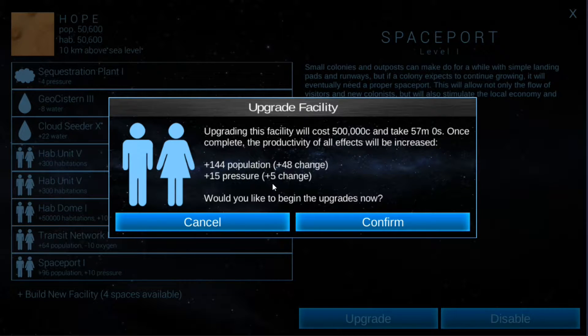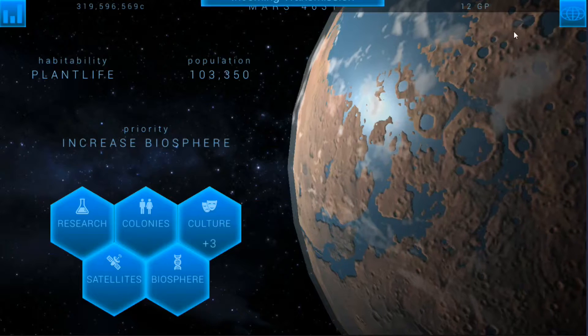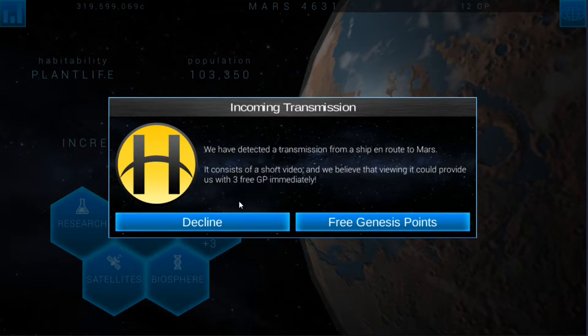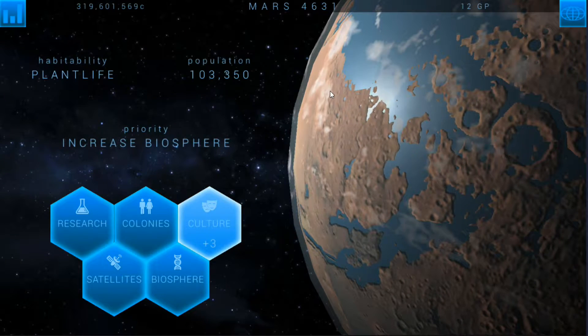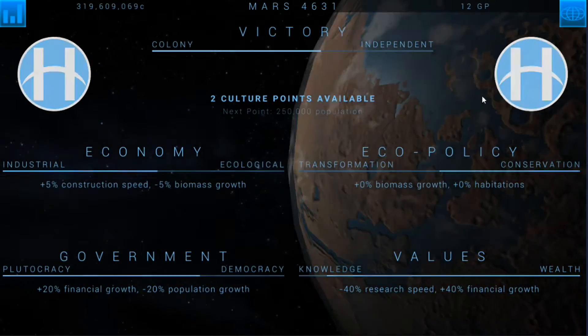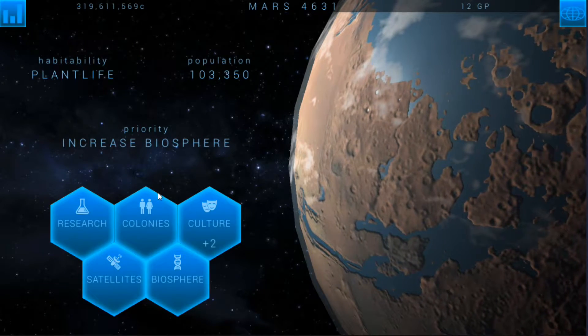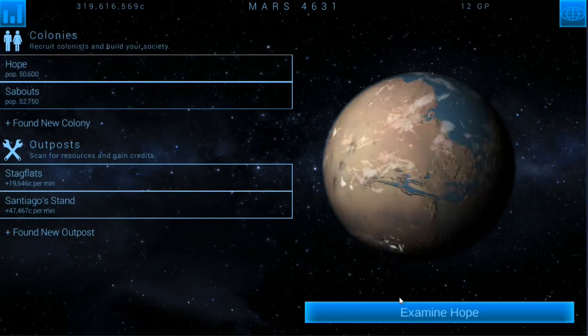144 population, 15 pressure. That really sucks — for whatever reason I should have just accepted it. I want those but okay, let's go ahead and use our culture point that we've got. That really sucks that that didn't go through. I should have clicked on it. The other pop-up must have gotten rid of it. Okay well, that's all right.